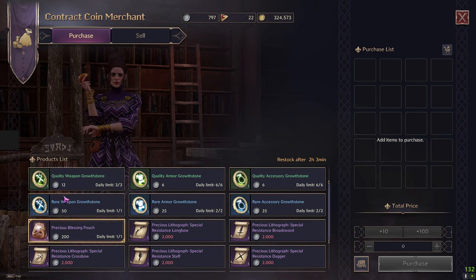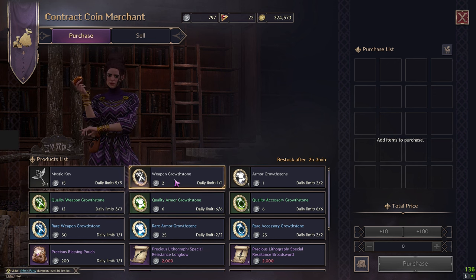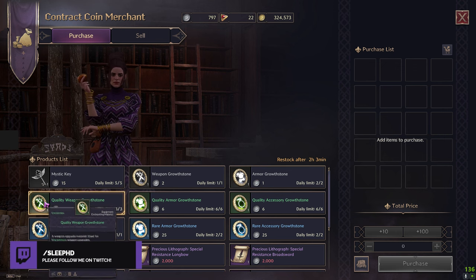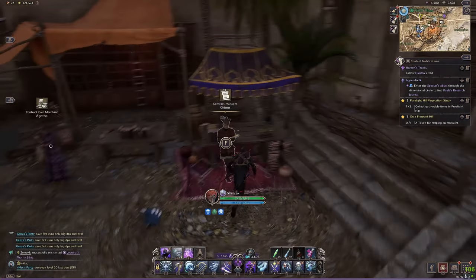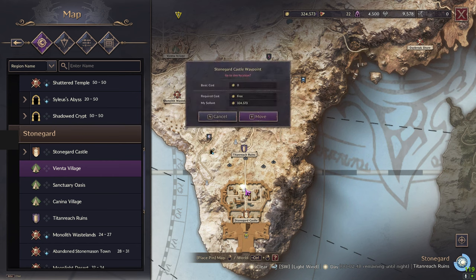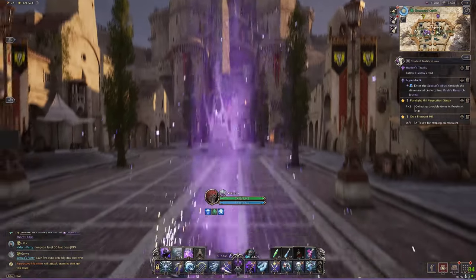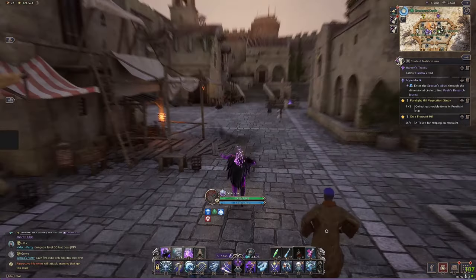You can easily hit 2,000 contract coins — just do your codexes and things like that. You can get white and gray weapon stone growths, and also greens and blues. I don't think you get purples in this area; you'd probably have to go to higher-end areas like the castle area, where I believe you get higher-end tokens for leveling up your purple gear.